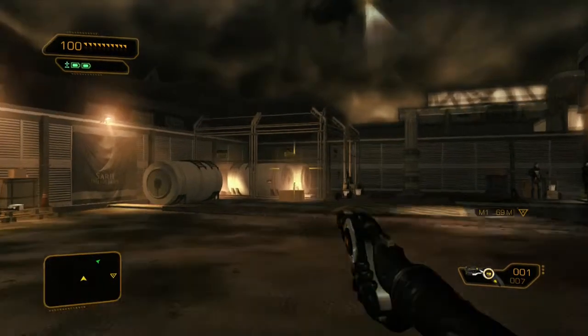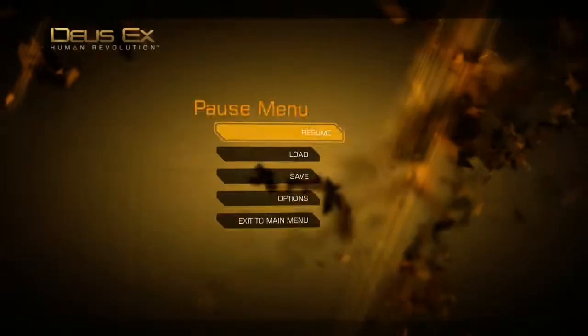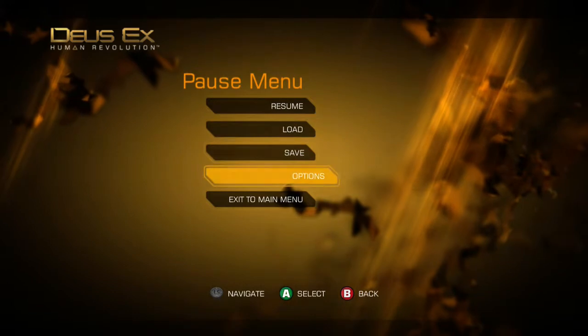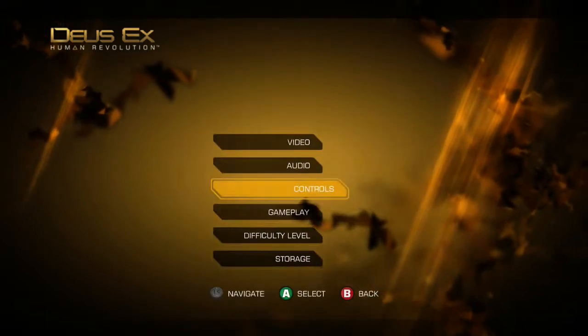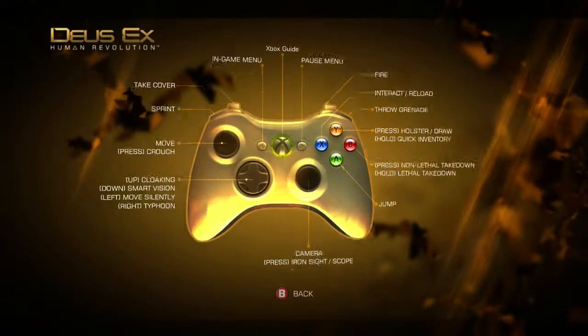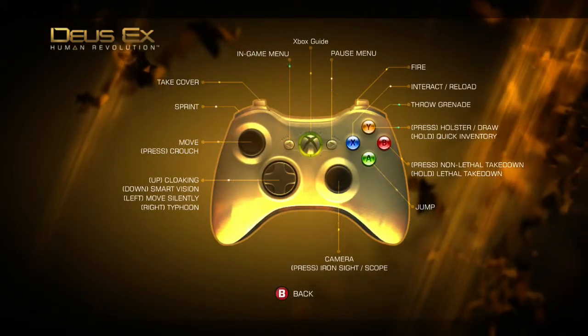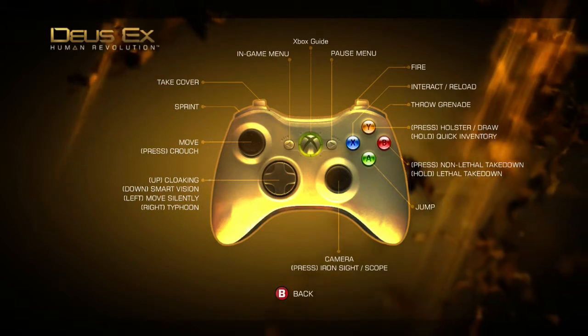Hey guys, it's Max here. I totally forgot the controls — it's been a few days since I've played this. I'm here for another day of Deus Ex: Human Revolution. Let's see the controls: crouch, jump, fire.